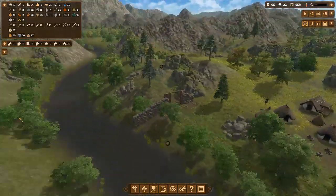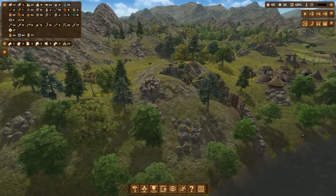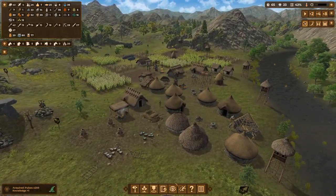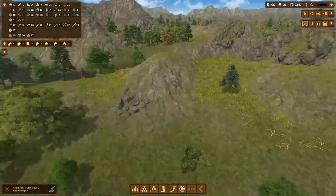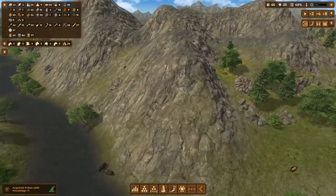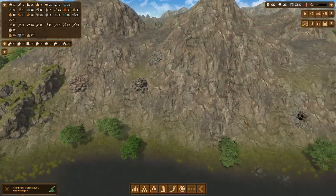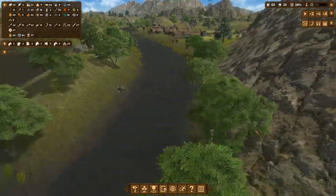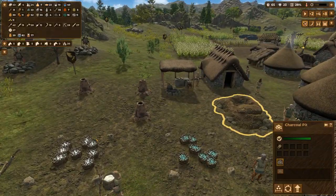I feel like the music's just gone slightly more angry. Are we being raided? I hope not. We've got some more knowledge so let's have a look at our techs. We've got 23 - we're trying to beeline to the Iron Age so we can start mining iron because we are slowly running out of copper. In fact just before I hit the record button I got a notification that one of our copper mines had expired, but there's a couple here so I'm not too worried. This one's still got plenty. We should have plenty of copper, and in fact we've got lots more copper than tin.